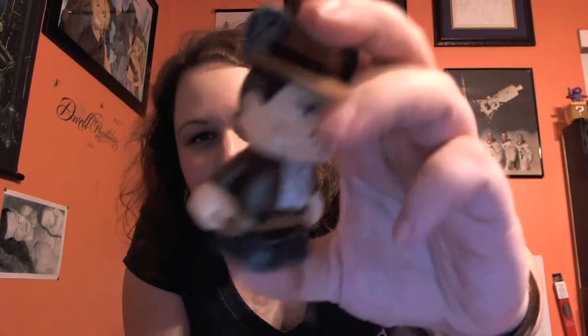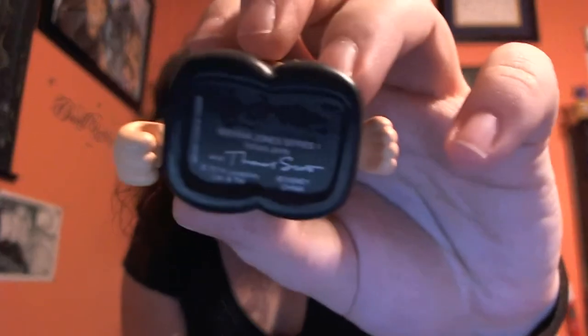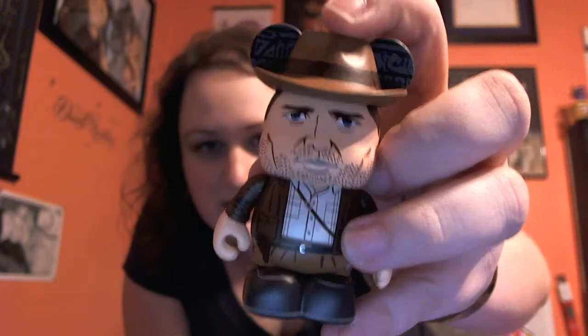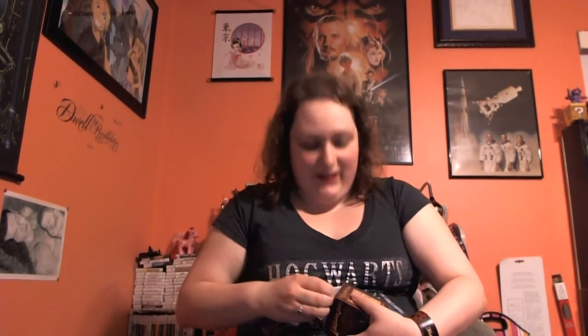So great. I love Vinylmations. I think they're epic and awesome and I really want to get more of them. On the bottom it says who the artist is — Thomas someone or other. And in case you don't know the name of the figure, they also give you the name of the figure on the bottom. Now it wants to focus — my camera's being silly. It's got little hieroglyphics on his ears and stuff, and of course the little five o'clock shadow and stuff. Really cool. I love that. What would be even crazier is if I got Marion, because then I'd have the couple. But actually I would really like Sallah, because he was really one of my favorites. I love John Rhys-Davies — he's like one of my favorite actors.